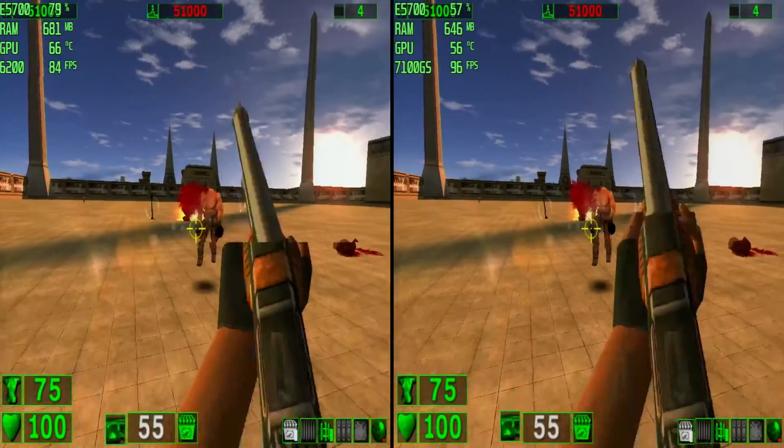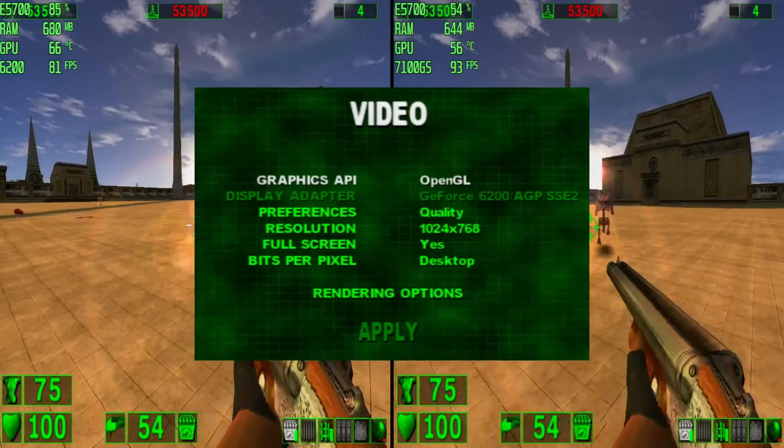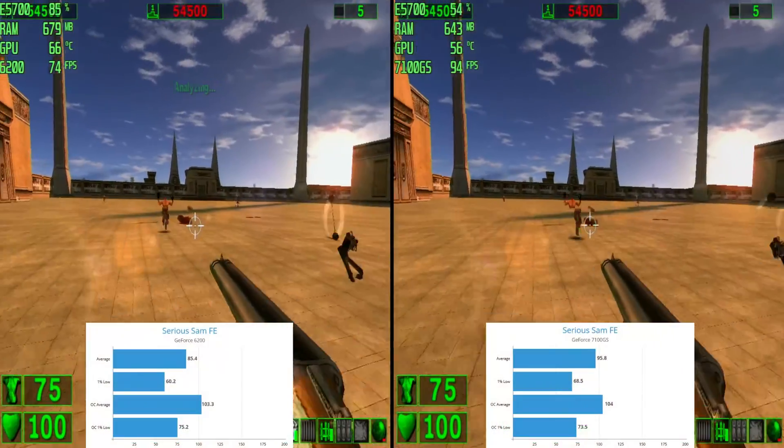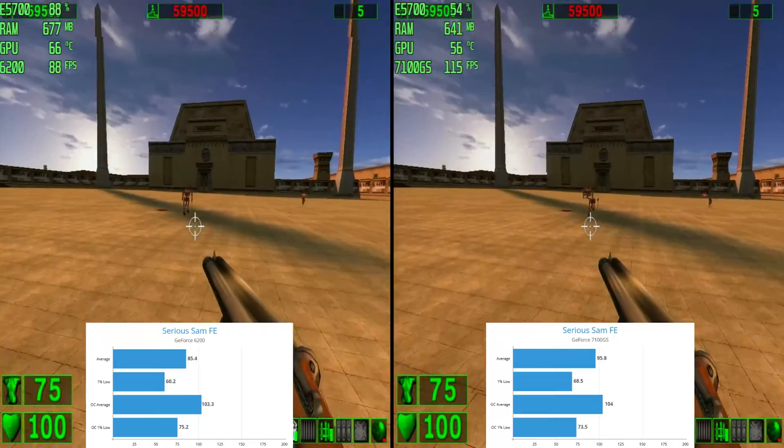Dialing back the clock with Serious Sam: The First Encounter at 1024 by 768 resolution on high settings. After pushing the limits with overclocking, it's a photo finish — the performance gap is practically non-existent.